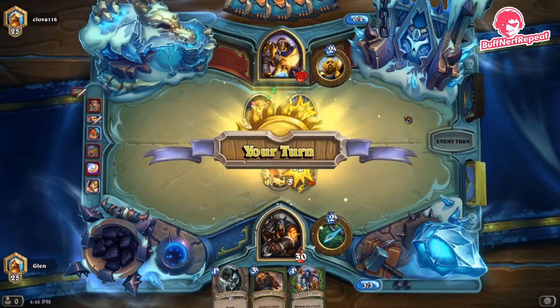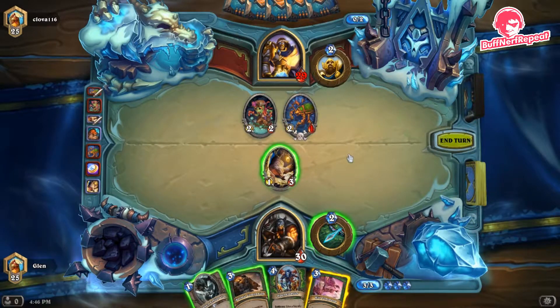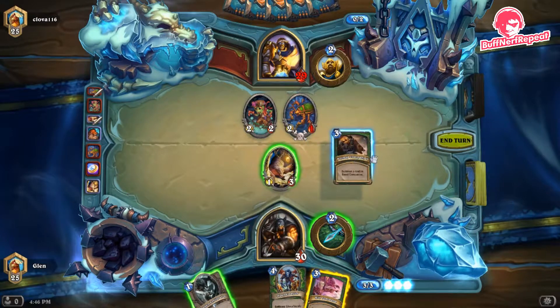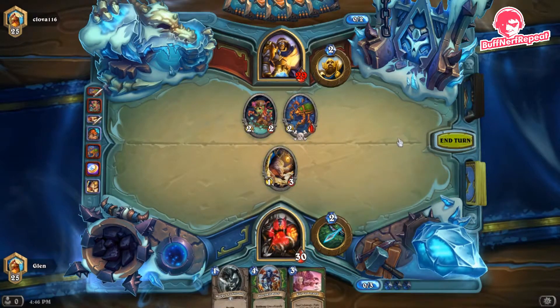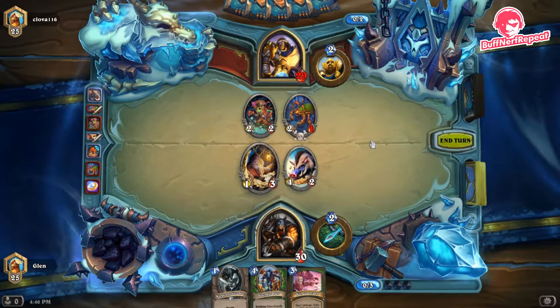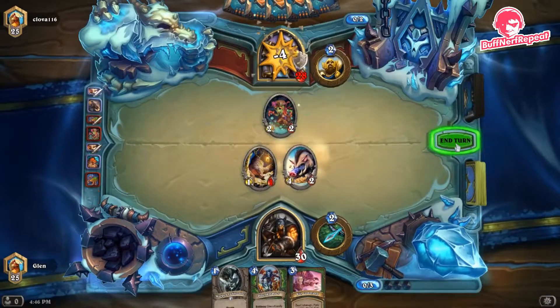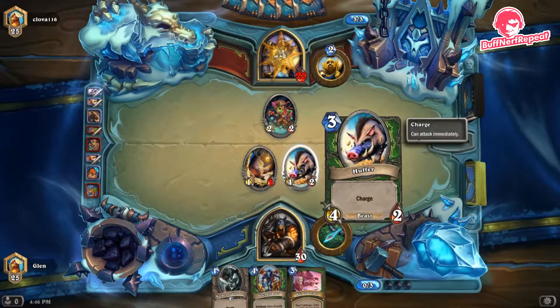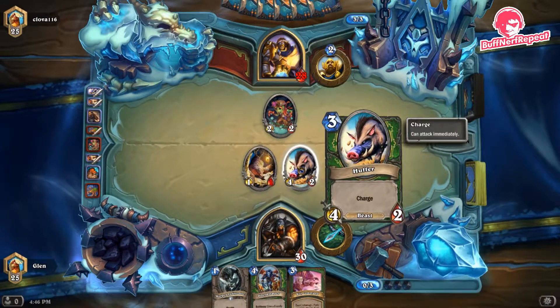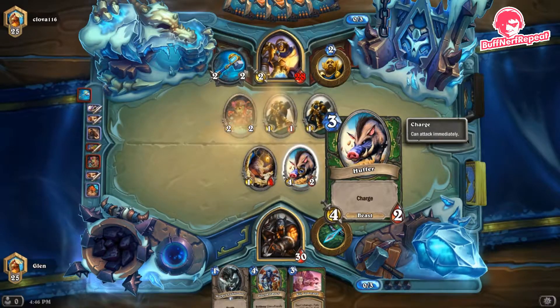There's the trade, and we finish off with Dire Mole, no problem. Now we play Animal Companion. It has three outcomes: Huffer, a 4/2 with charge; Misha, a 4/4 with taunt; or Leokk, a 2/4 that gives our minions an extra one attack. That turned out to be the worst outcome in this scenario.